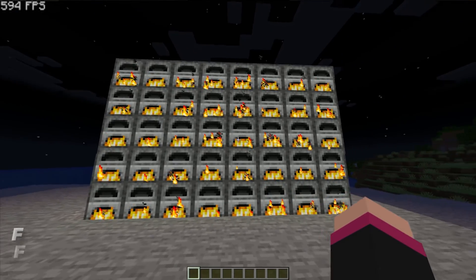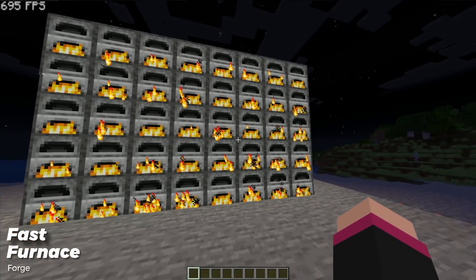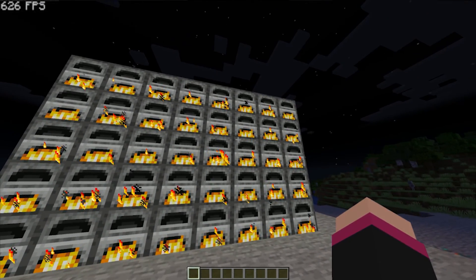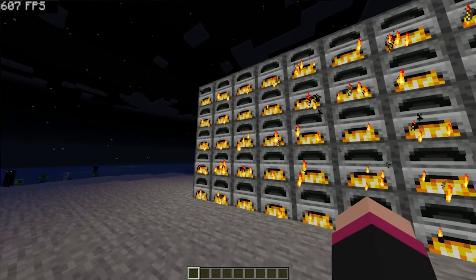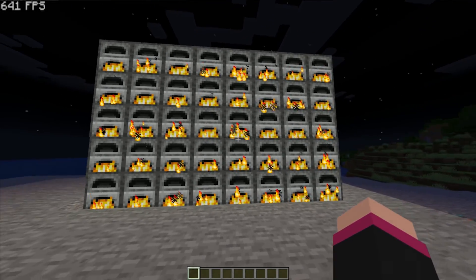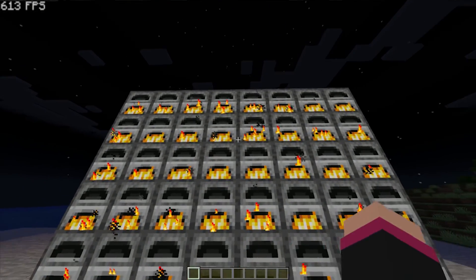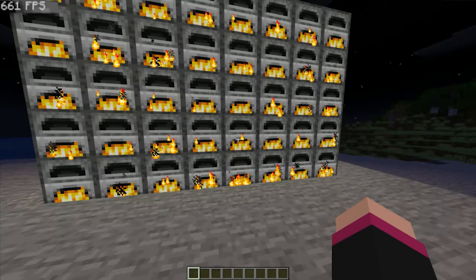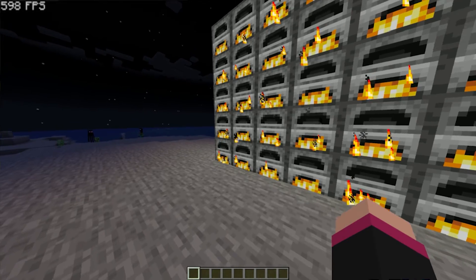Fast Furnace is a mod mainly used for mod packs or modded servers with lots of smelting recipes. It aims at improving TPS by re-scanning the smelting registry each tick, making your game run a lot smoother around furnaces. This also helps performance with the blast furnace and the smoker. On a vanilla game, I did not notice much FPS difference when smelting with a heap of furnaces, so this mod is better suited for a modded world or a server.